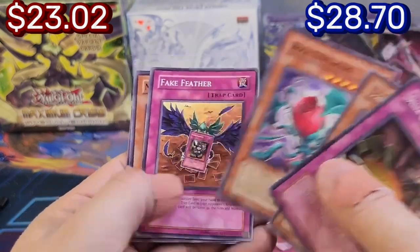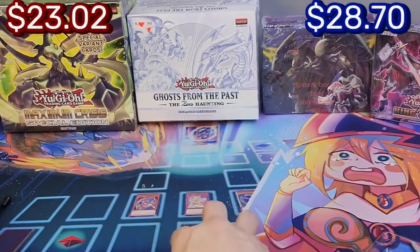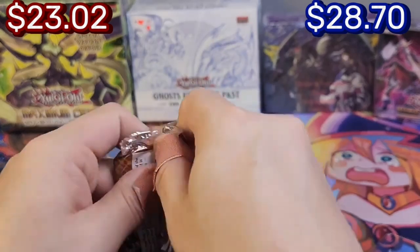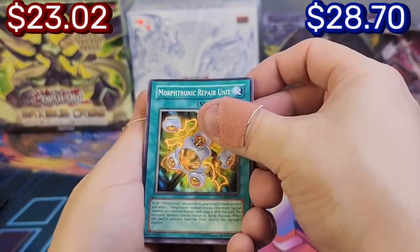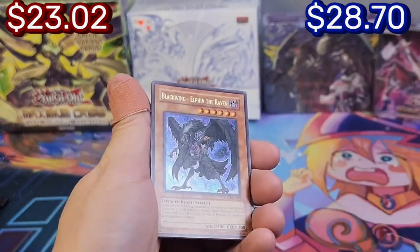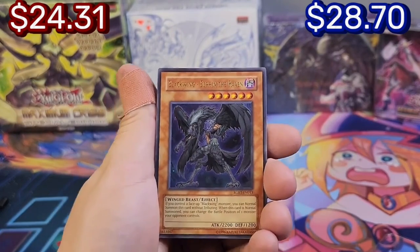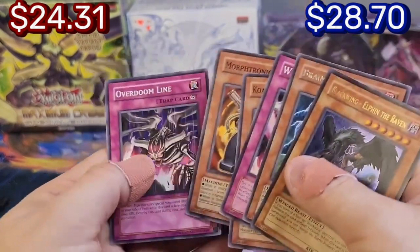I want to see every single one of them. Okay, last pack guys — last pack magic or last pack tragic? Let's find out! Rocky, lift your hands, bro — let's get that awesome card! Anything, I don't care what it is. Oh, Blackwing ultra rare — Elfin the Raven! I'm pretty sure this is decent, bro. Let's go — last pack magic!